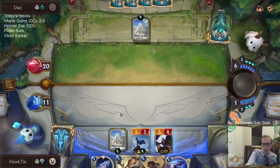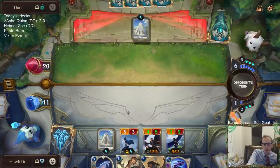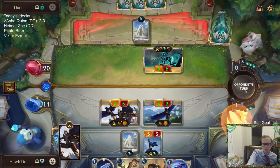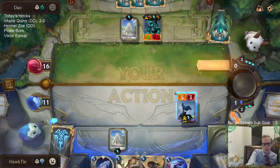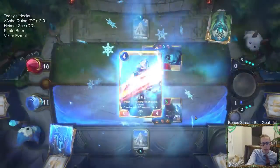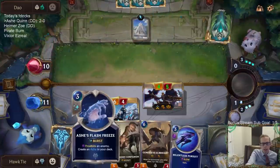That Relentless Pursuit could be good — prefer to use it next turn if possible, but I could use it this turn. I'll trade the Valor for Flash Freeze — keep Flash Freeze on me instead of keeping the Valor. So I'll keep the spell mana and the Flash Freeze instead of the Valor.